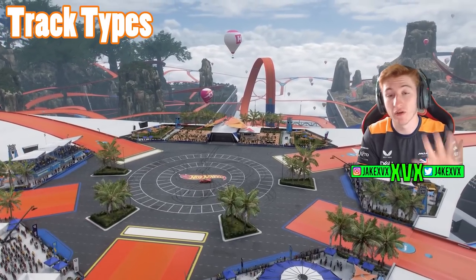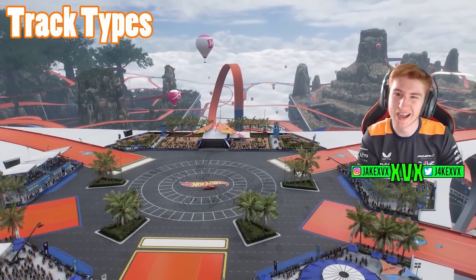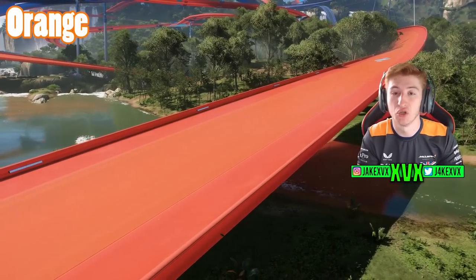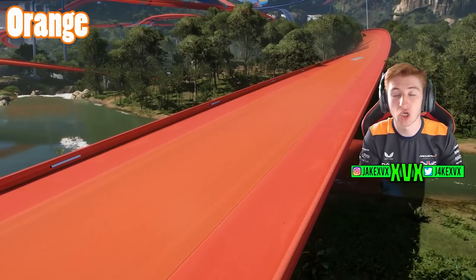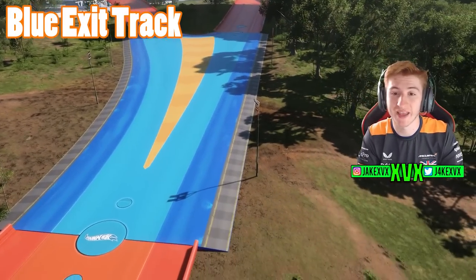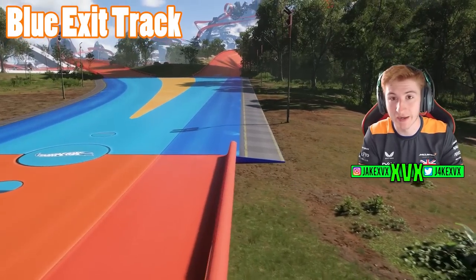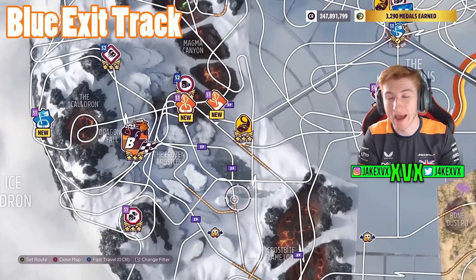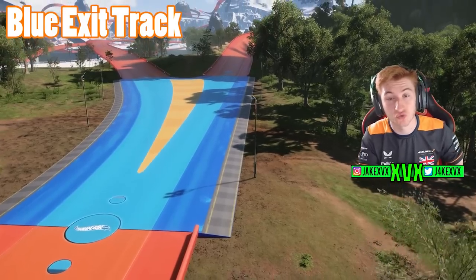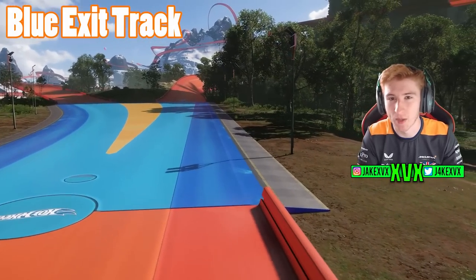Let's take a quick look at the five different tracks that you will use to navigate between the Nexus Outpost and all of the biomes. We've got the standard orange track — nothing special about this one. We have the blue track, which is very similar to the orange track; however, the blue tracks often contain exits to go onto the mainland. These can also be spotted on the map with dotted lines, indicating the track doesn't have sidewalls and you can drive off the ramp onto the grassy area, depending on what biome you're on.